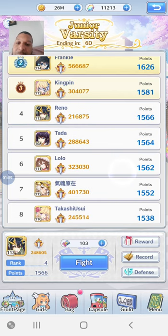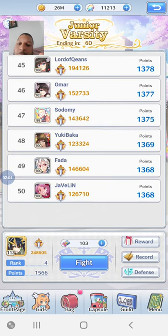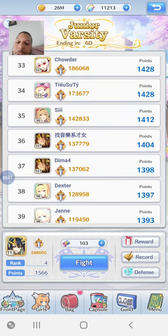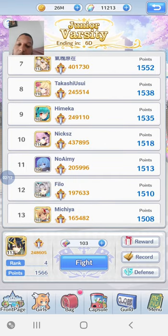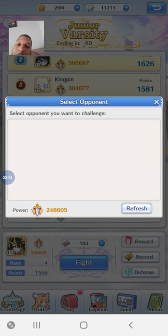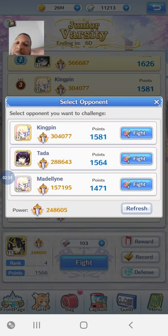From rank 1 to 50, the way it works is pretty simple. You click fight and it matches you up with opponents who are either roughly the same power level as you or higher in ranking. The power levels do differ quite a lot as you can see, but you can press refresh and cycle through people you feel you can win against.